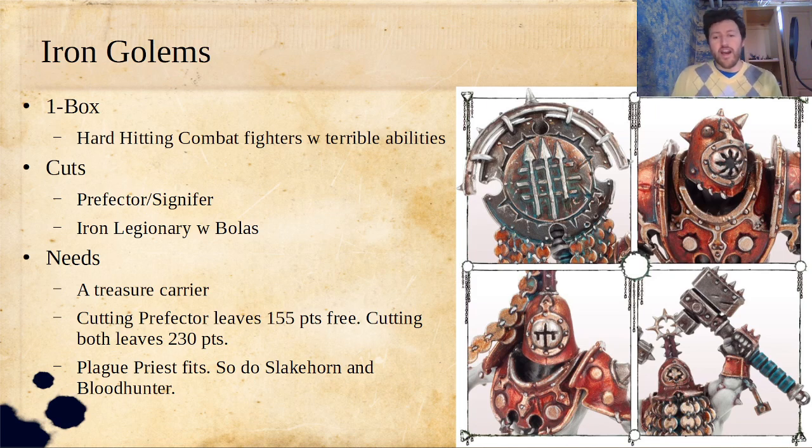The things I would cut for Iron Golems: I would start by cutting the Prefector and the Signifer. I'm going to talk about cuts for each of these bespoke warbands specifically with what it looks like right when you get your first box of them, and you can kind of extrapolate out what you would start cutting with two boxes.